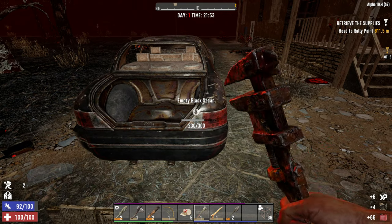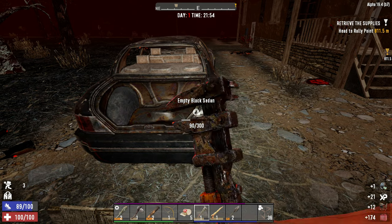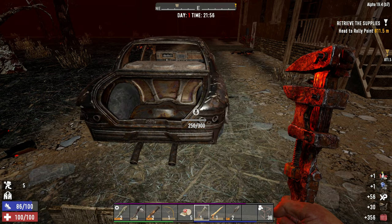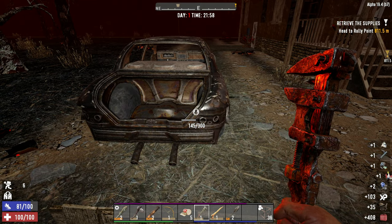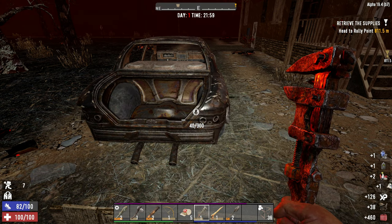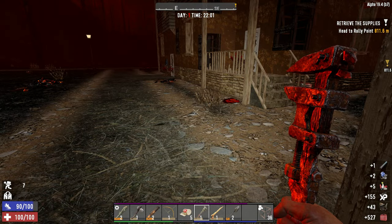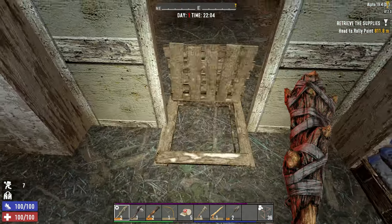We might as well wrench this car out of the way while we're waiting for the horde to come. The horde always arrives at 2200, or 10 o'clock at night, but we shouldn't actually get any zombies because we didn't level up yet. We got close, but not quite there. So if no zombies show up, we'll just spawn a couple in and deal with them. Hello? Yeah. No zombies. Alright.